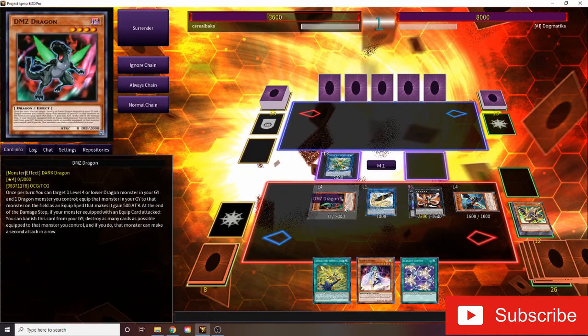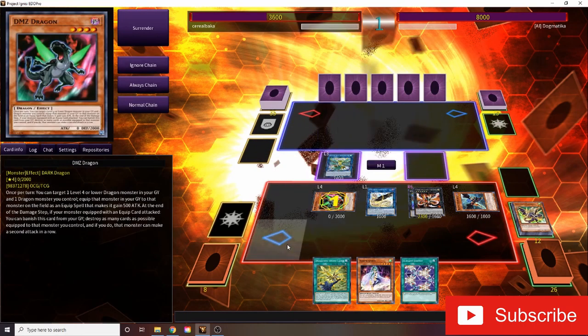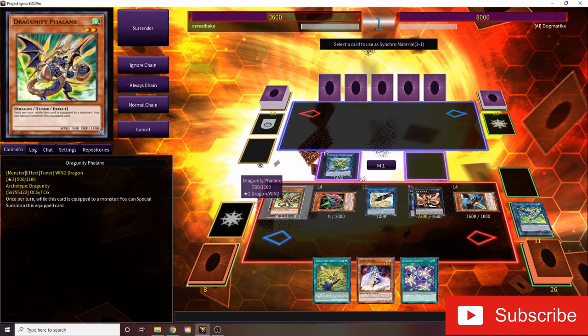Go into an LB. Summon DMZ Dragon from our deck. Activate the effect there to attach the Fairlanks from the Graveyard to it. And then summon the Fairlanks back out. It's going to be a lot of repeating — just summoning our Fairlanks out as an extender. That goes crazy.